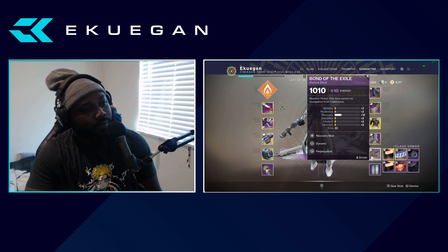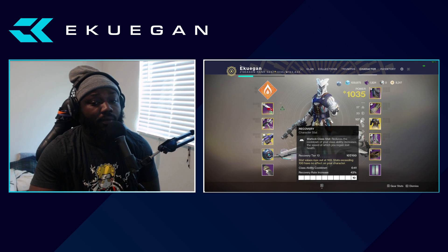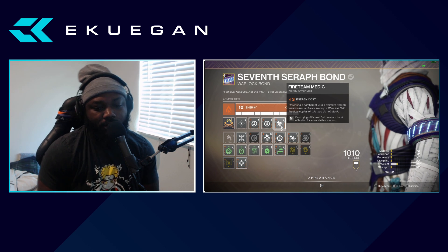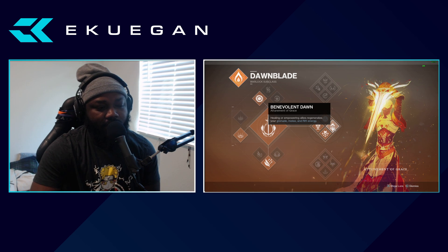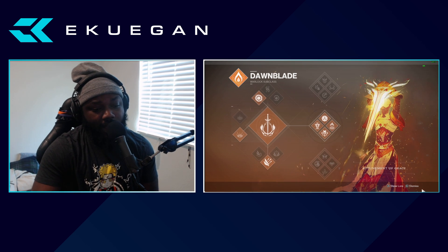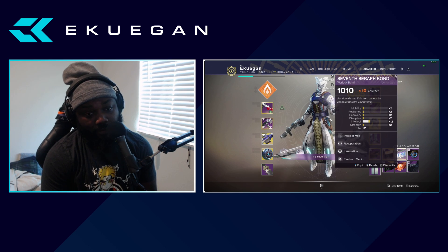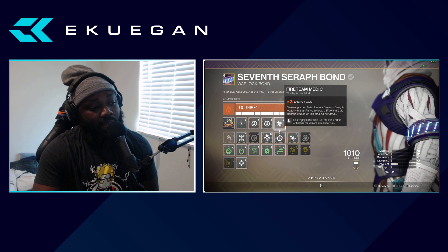If you don't have high recovery but have other ways to heal your teammates — what I mean is Fireteam Medic. With Fireteam Medic, if you destroy a Warmind Cell it creates a burst of healing for you and nearby allies. I tried putting that together with Benevolent Dawn and it seemed like it worked, but I have to retest it. It's still a good thing to have if you don't have high recovery but somehow get your intellect to 100. Fireteam Medic could work here if you're using a Seraph weapon or something with a solar element but the same subclass.